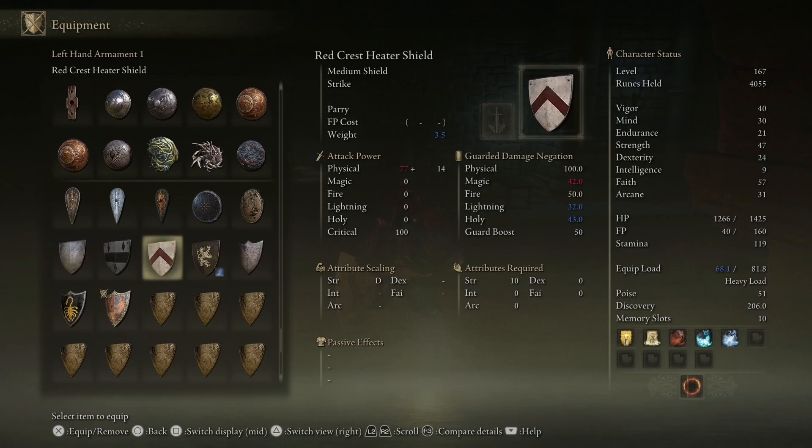Overall, I think it's a very good shield for those looking for a shield that doesn't weigh a lot and offers 100% physical negation and other good negations. It's a good shield that looks nice, so let's take a look at how you can get it.